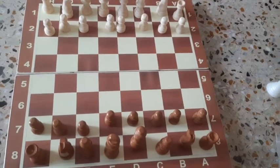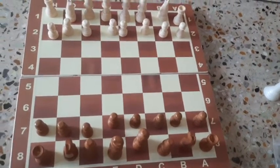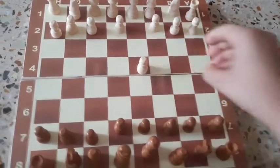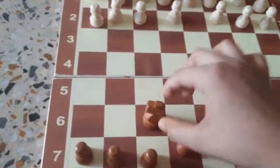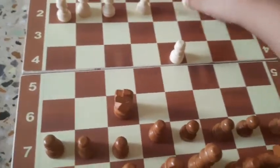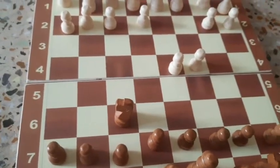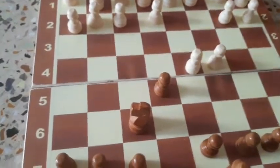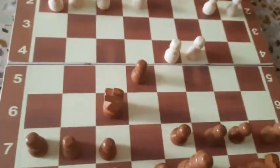Today in chess, I am going to show you the Budapest Gambit. It starts with the Queen's pawn opening and we play Knight to F6. Then he plays pawn to C4. We play E5. This is called the Budapest Gambit.